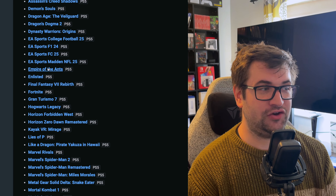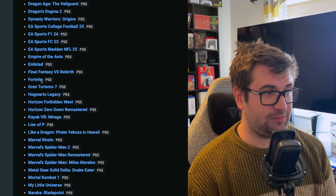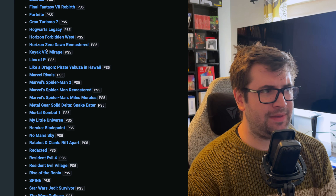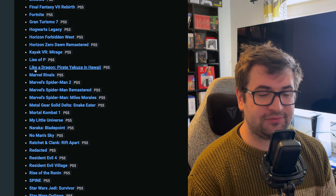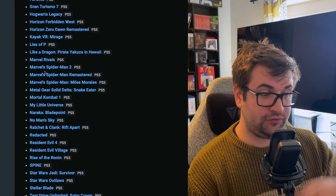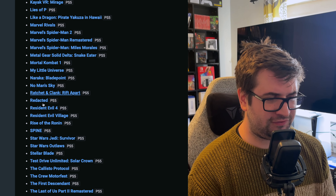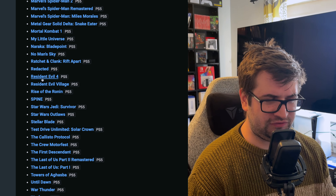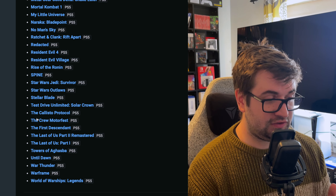Empire of Ants is another one - a new game using Unreal Engine 5.3, an odd strategy game featuring actual ants. Also on the list: Final Fantasy Rebirth, Fortnite, GT7, a VR game, Like a Dragon - the pirate game that was recently announced - Marvel Rivals, the Spider-Man games, Snake Eater, Mortal Kombat, No Man's Sky, and multiple Resident Evil titles with likely more to come.